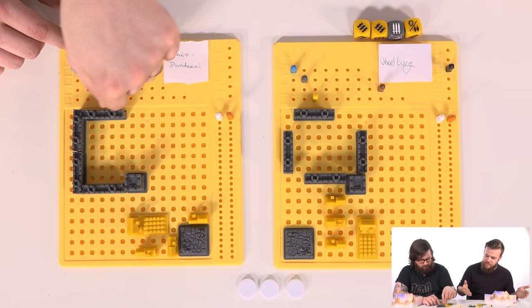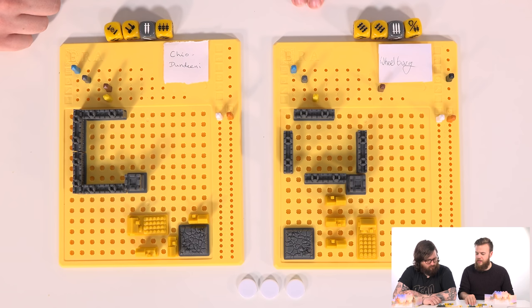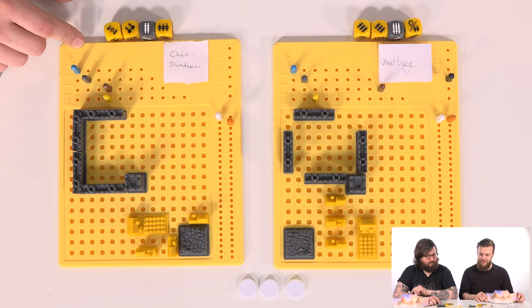For every die you have that you can't feed, you'll get minus points at the end of the game. Next up we roll disasters. I don't have any skulls. You have one skull, which means you've suffered from some brigands - you can either take a minus point or lose one of your resources.